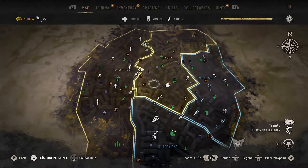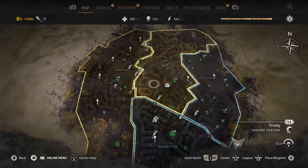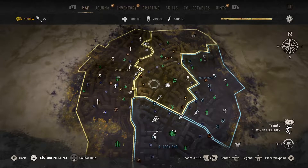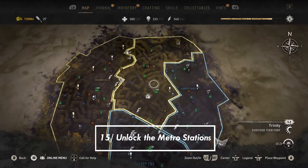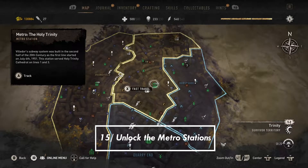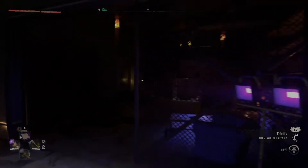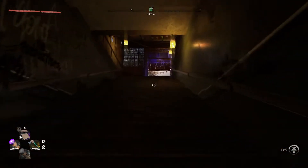Tip number 15 is a bit of a spoiler, so if you want to do a full blind playthrough, pause the video here and come back once you're further into the story. For those who don't mind this minor spoiler: at a certain point in the game you will unlock the ability to fast travel. I recommend, once you unlock that ability, going around and setting up as many fast travel points as you can all around the map, because it will make maneuvering so much easier. There's no shame in using the fast travel system.